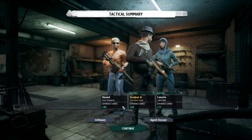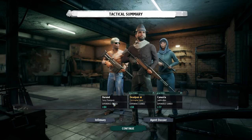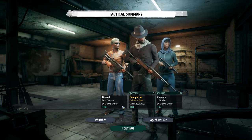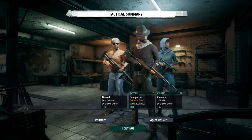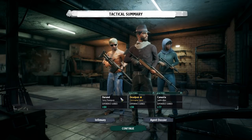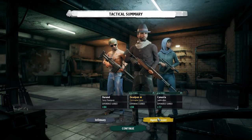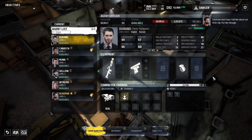We got 84 experience for both Durand and Deadpan, 77 for Canasta. Most experience comes from completing the mission but it's also divided by takedowns and enemy shots fired. Nobody was wounded so we don't need the infirmary. Going to the agent dossier. Vendor's on the line: 'Agent Deadpan — an inspection of your operations is imminent.' — 'Why?' — 'My money is on the allegations of an unsanctioned operation in Pakistan.' — 'I literally have no idea what you're talking about.'